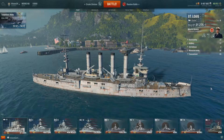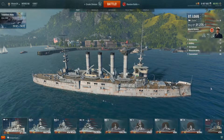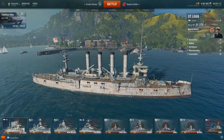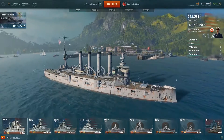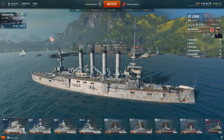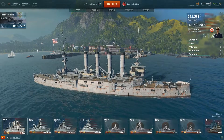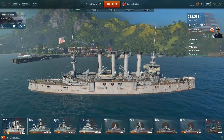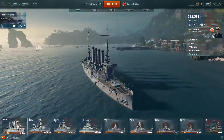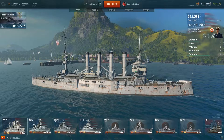Welcome back to our World of Warships let's play series. Today we are checking out the U.S. cruiser St. Louis, a tier three ship. You get it really early on in the game — it doesn't take long to unlock. It's been a while since I've played the tier three lineup, but she's really fun, which is why I still have her.